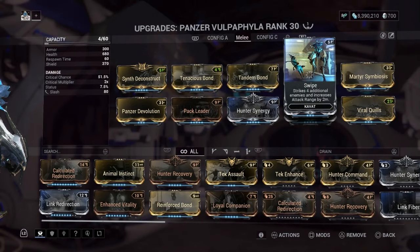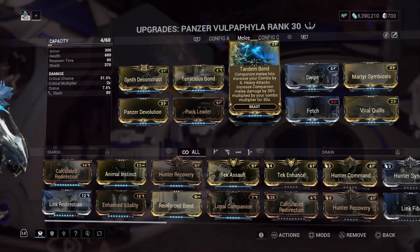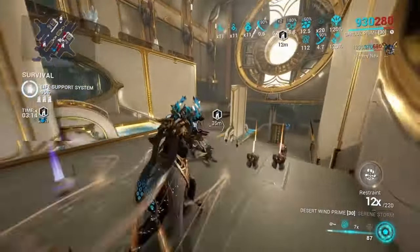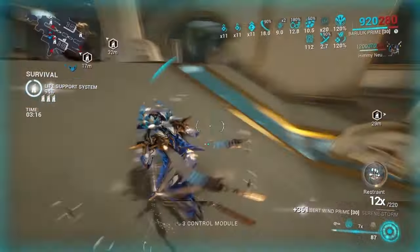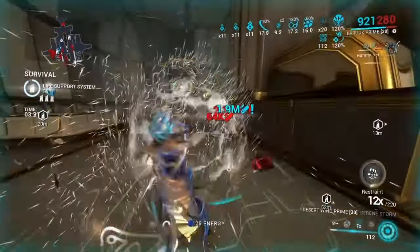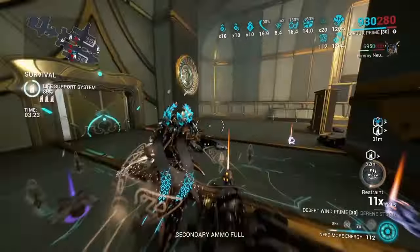With Swipe and Tandem Bond, if you use these two mods together, pretty much your companion is going to build your combo almost for you. He's going to maintain it — every time he hits, your combo multiplier goes back up. So he's going to help you maintain your combo, which is really, really good.